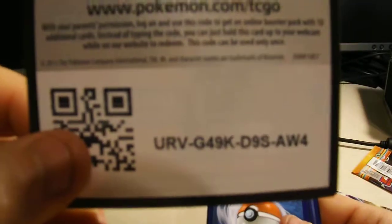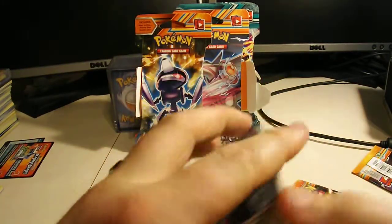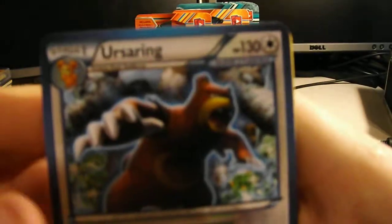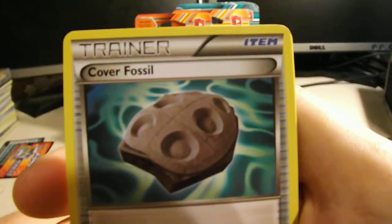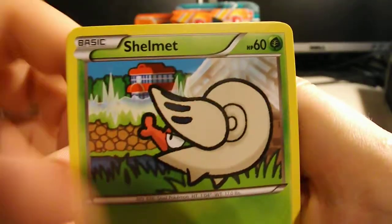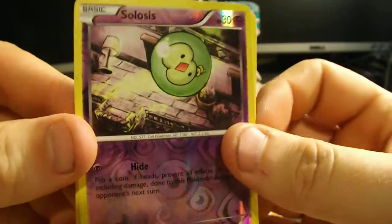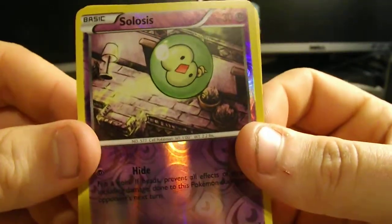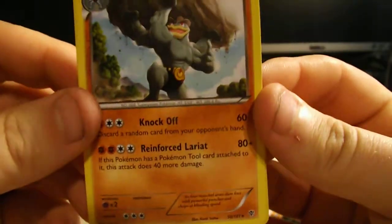Here you go guys, freeze it, enjoy it. Pursering, Shelgon, Cover Fossil, Thro, Muna, Porygon, Shelmet, Skirt, Reverse Solosis — that's a regular Common. And my Rare is a Machamp, Non-Holo.